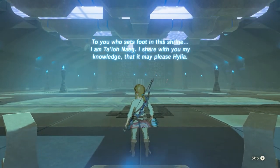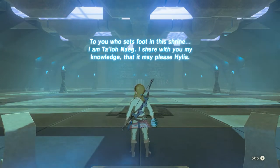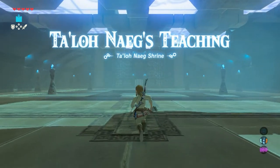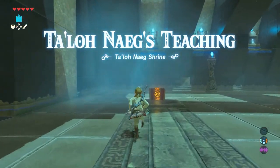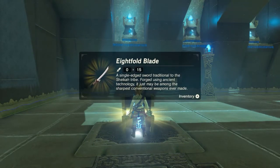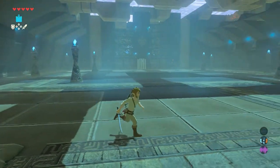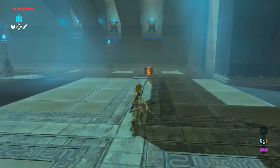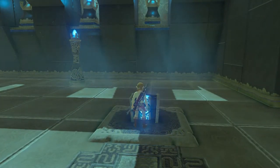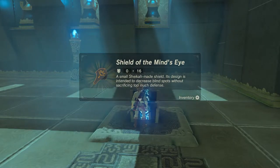To you who set foot in the shrine, I am Talo Neck. I share with you my knowledge, that it may please Hylia. Talo Neck's Teaching. First, head left — there is a first treasure chest. Open it and you will find an 8-fold blade inside. Turn around and walk to the other chest. Open it and inside is a Shield of the Mind's Eye.